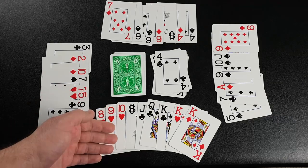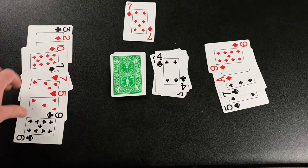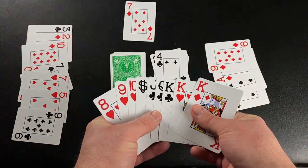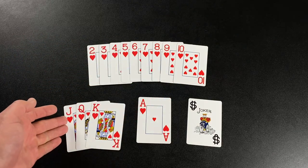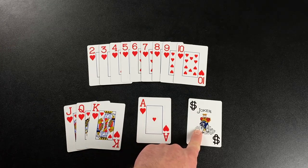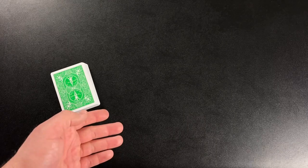Once a player has gone rummy, everybody else must lay their melds on the table. Once all the melds have been separated out, the remaining cards, known as deadwood, are accounted for. The player who won the round — the person who went rummy — earns points based on those cards. Number cards are worth the value of the number on the card. Face cards are worth 10 points each. Aces are worth 11. And jokers are worth 15. Once the score has been recorded, collect the cards. The deal passes left each round and continue playing until one person has reached a score of 200 points or more. For a longer game, play to 500. The first to reach that score is the winner.